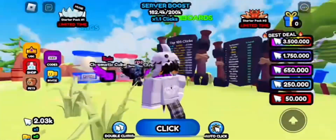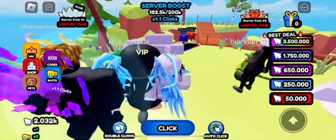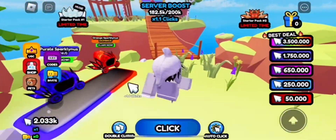Hey everyone, welcome back to the channel. In this video I'm going to show you how to get the green spirit Dominus in the Click For Free UGC event. To get this free item, it's fairly simple.